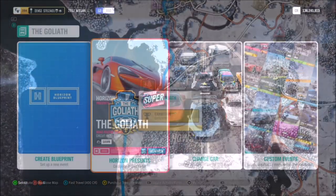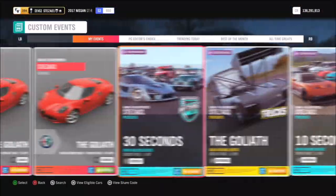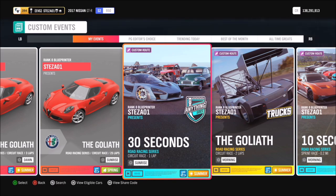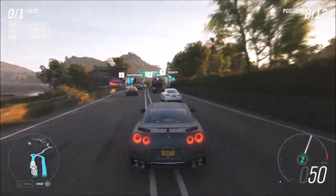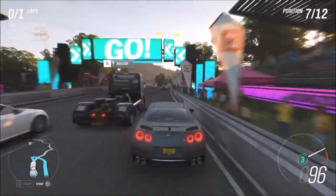Go to the Goliath event, then over to custom events and type in the share code you can see on screen. Type that in and it will bring up the race I have created.